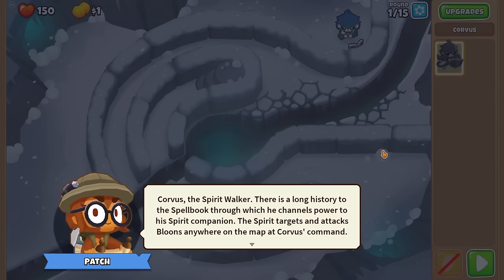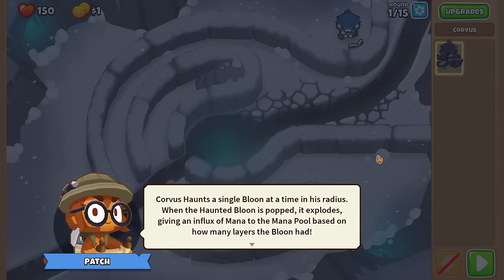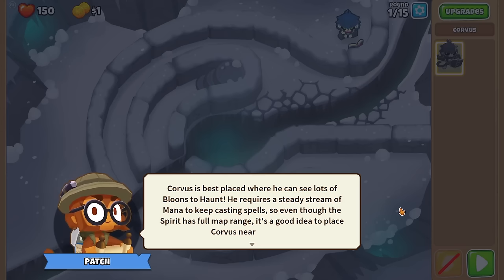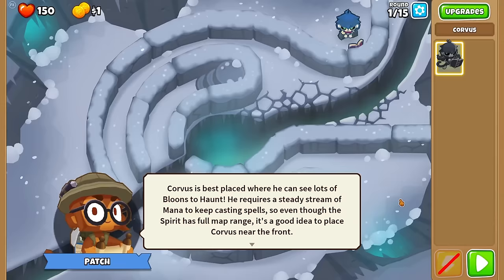The spirit targets and attacks bloons anywhere on the map at Corvus's command. What Corvus does is haunt a single bloon at a time in his radius, and when that bloon is popped it explodes, giving an influx of mana to the mana pool based on how many layers the bloon had. He's best placed where you can see lots of bloons to hunt, as he requires a steady stream of mana to keep casting spells. So even though the spirit has far more range, it's a good idea to place Corvus near the front.